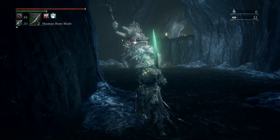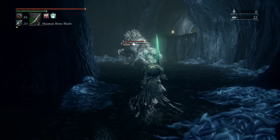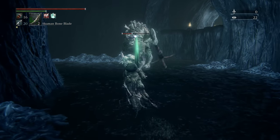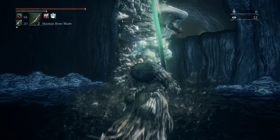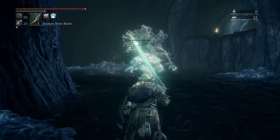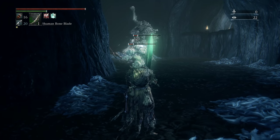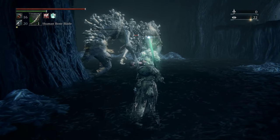So you can see how the Shaman Bone Blade worked there — just let them beat each other for a bit. The Shaman Bone Blade isn't going to last forever, but by the time it wears off one of them should be dead. If not, we'll just go in and pop another Shaman Bone Blade. As you saw, they stopped taking damage — that means it wore off, but they were still fighting. We just had to go in and reuse it.